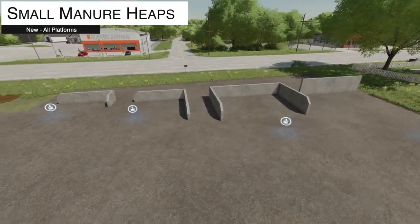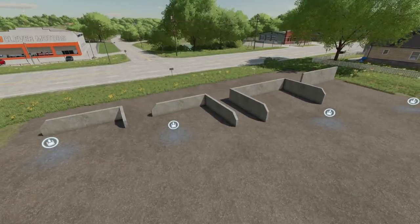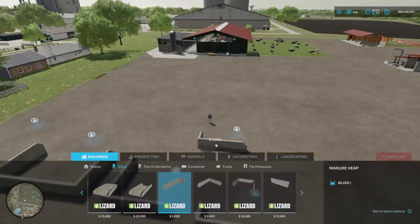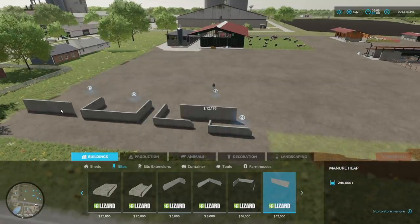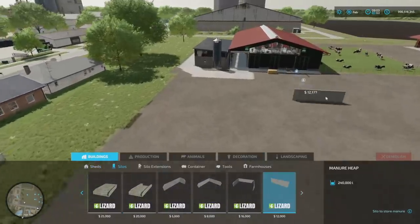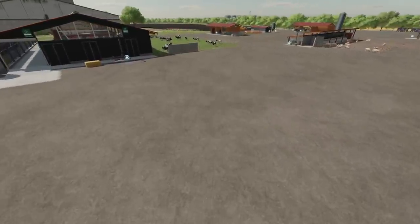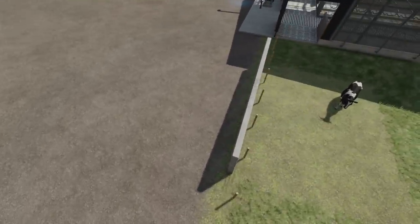Your last new mod for all platforms today is the Small Manure Heap Pack from Smetty, aka CMT Software. You have four different shapes: an L-shape, a right angle, a U-shape, and a wall. You find them in build mode under silos at the very end. The smallest is about 80,000 liters, then 160,000, 220,000, and lastly 240,000. The wall version puts it right around, so you can place manure right beside it — just a little wall, nothing too crazy. It doesn't hold 5 million liters like everything else, but it's pretty sweet.